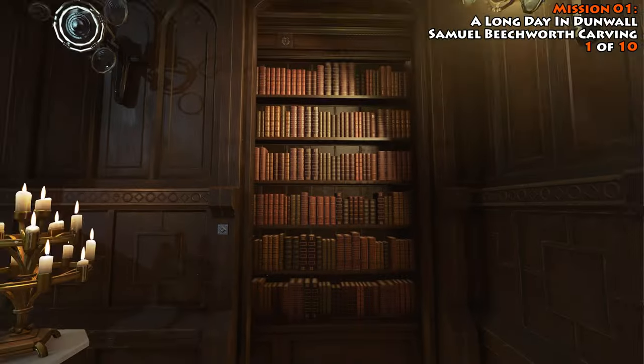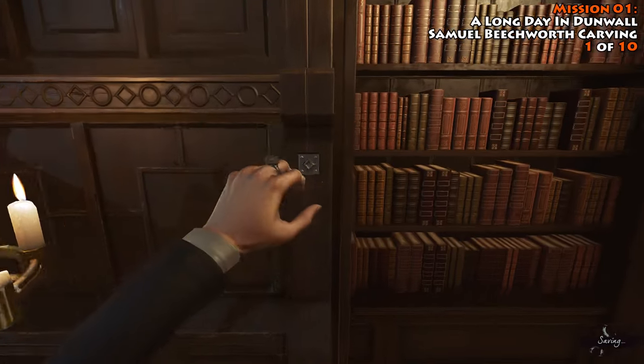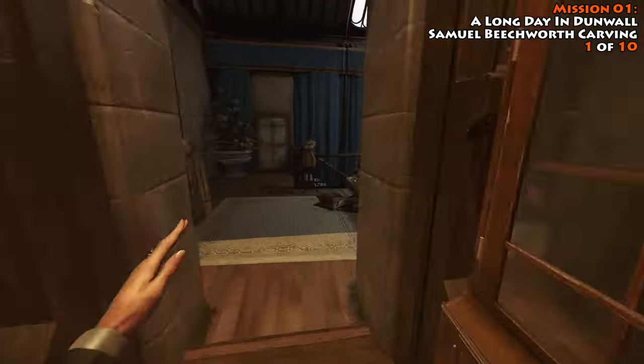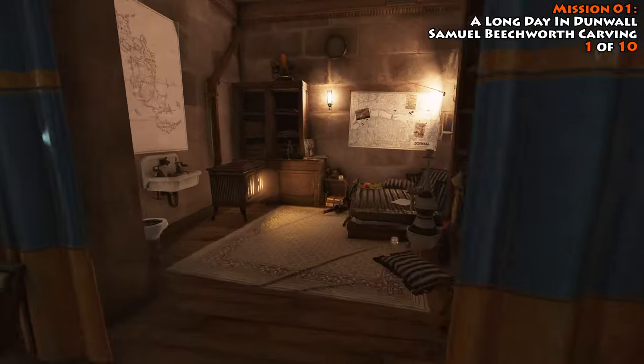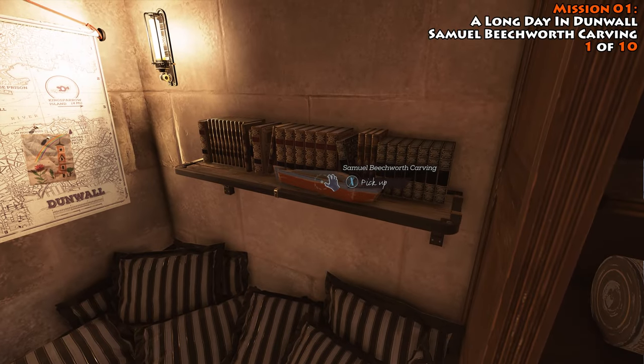Once you have dealt with Captain Ramsey, you're going to come to your safe room, crack it open, and once you get inside, you're going to head all the way down to the bottom of the stairs, make a right, head into this little bedroom area, and up on the shelf, you're going to find your first one called Samuel Beechworth Carving.